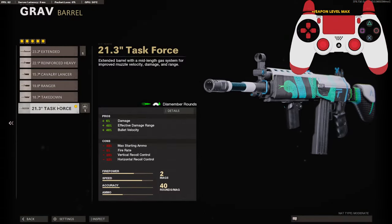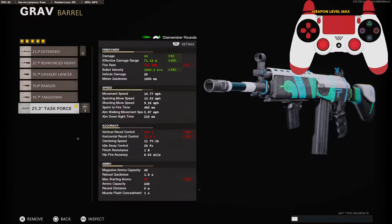For the first attachment, I am running the 21.3 inch task force barrel. It adds 6% to the damage, 40% to effective damage range, and 40% to bullet velocity. It brings the damage up to 34, the effective damage range up to 71.12 meters, and the bullet velocity to 1040 meters per second.